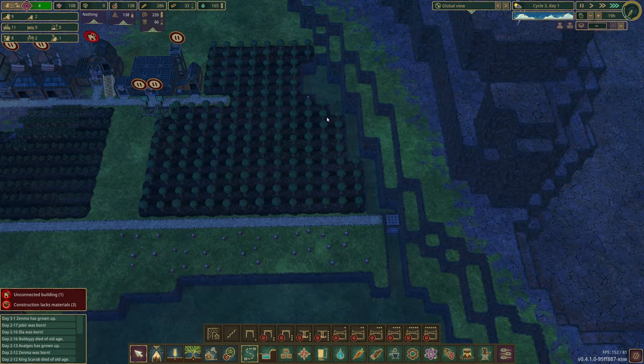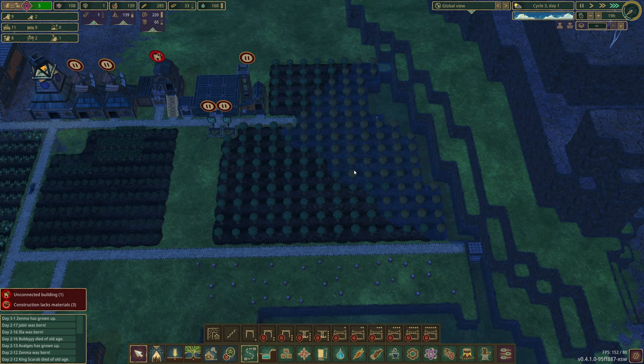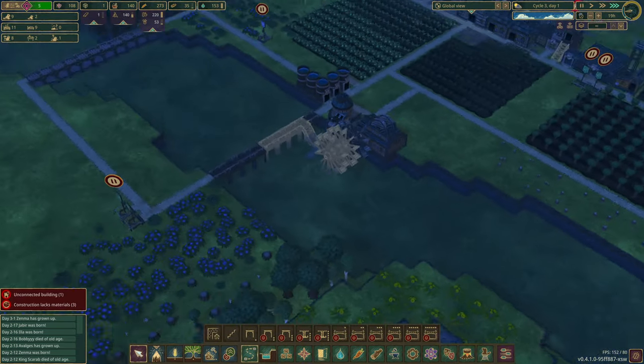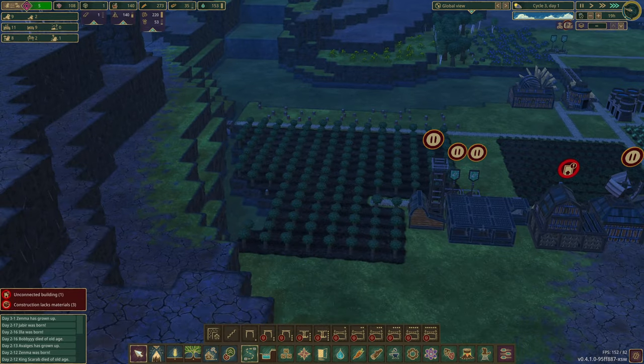We could put a border in here — one higher. Oh god, what am I doing? Why is this flooding? It's because it hadn't quite leveled out yet — need to be careful with that. We don't want this flooding at all.